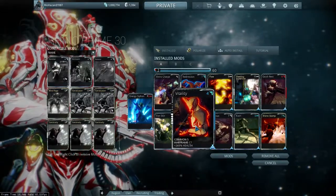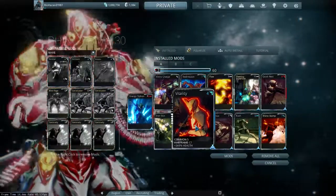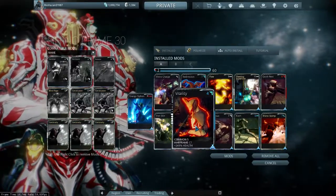Next up is Vitality. I plan on adding two more ranks into this — right now I just don't have the credits for it, so once I do, I'll put two more ranks into Vitality. This is another straightforward mod, really useful when you get poisoned or if your shields are down and Iron Skin's not available.